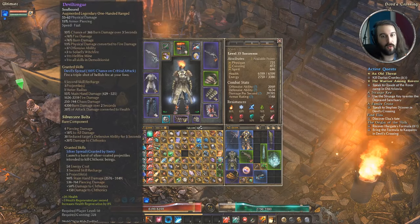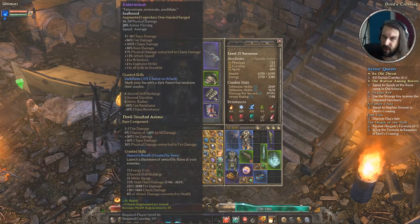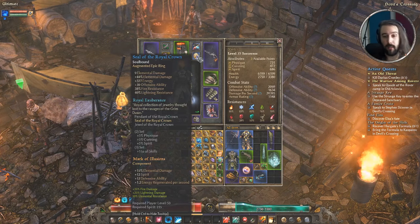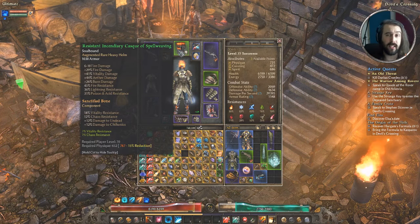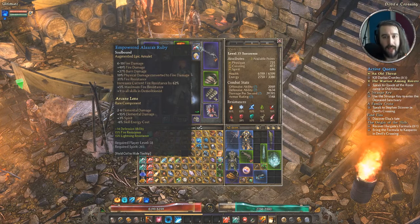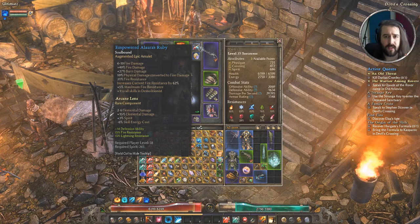This ring isn't great — just attack speed and 6% defensive ability — but I'm keeping it because without it my defensive ability would pretty much plummet by about 100. I've got the augment Troll Warp Powder from the Rovers giving health and health regeneration on both guns to help with the lack of health in this build. In both rings I've got Mark of Illusions slotted for the elemental damage and defensive ability. The hat I've got is a Resistant Incendiary Cask of Spellweaving — the incendiary cask gives fire damage and there are a bunch of resistances, with a Sanctified Bone slotted in.